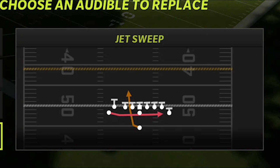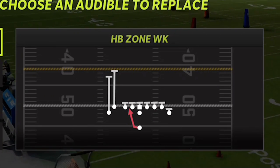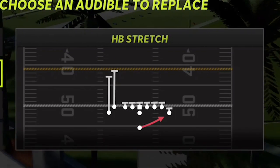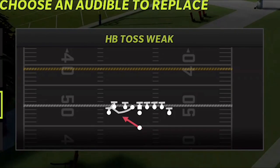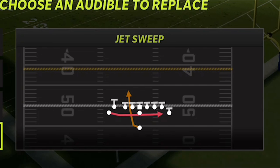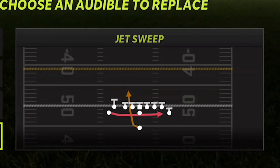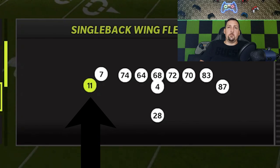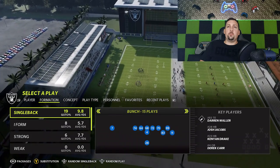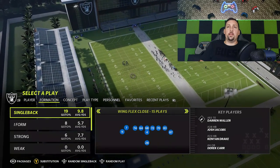I already have all the plays in my audibles here. The halfback zone weak is probably my favorite — it's going to be a very good inside run. The stretch is definitely the best outside run, although the toss weak is something that a lot of people prefer. So there are a lot of really good run plays inside or out. You also have a jet sweep, so make sure you have your fastest receiver in this particular spot because he's going to get the ball quite a bit. So these are the four plays.